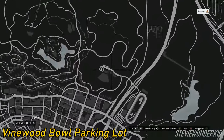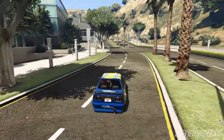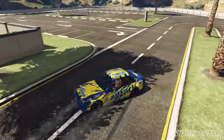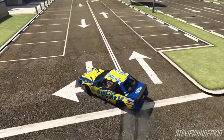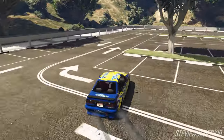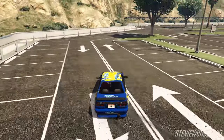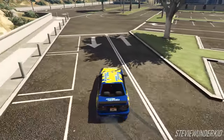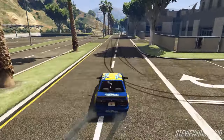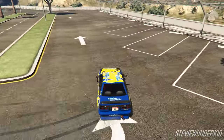Next up is the Vinewood Bowl Parking Lot. This is another small spot but it does have a really cool main attraction which is a jump drift. There's a pretty long run up to an inclined section of road which is a great setup for a left handed jump drift into the back parking lot. The parking lot itself is wide and diverse enough to allow for some fun freestyle drifting as well. This spot is definitely better suited to more skilled drifters with more powerful cars, and serves as a great spot to practice jump drifts. The road can get pretty narrow at points and also parked cars can be a bit of a nuisance, but overall it still is a fun little spot to try out.